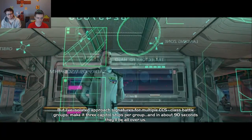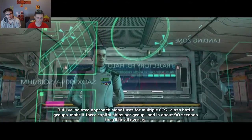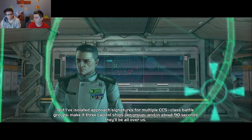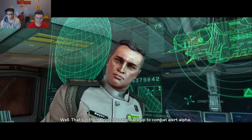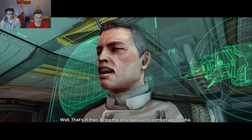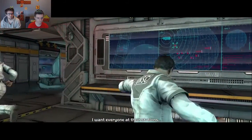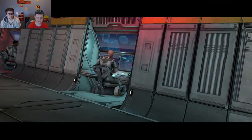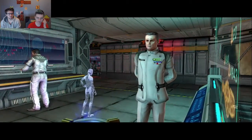So what was this 343 Industries' first Halo game? Well, they helped make Reach — they did the DLC maps for Halo Reach. And then they remade this. Because it came with the Reach maps, didn't it? Then they did Halo 4 after this.